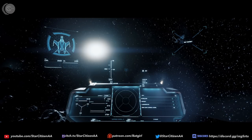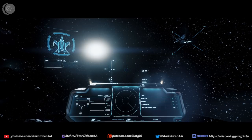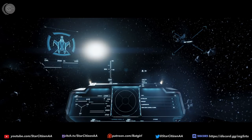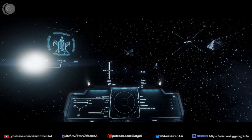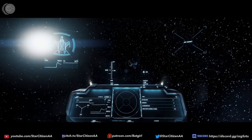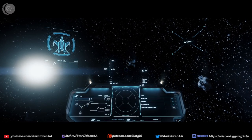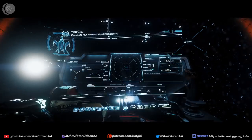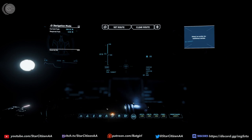Cosmic Cat only has starter ships — she has an LX, a Mustang Beta, and a Mustang Gamma. Over on this account I have a Mustang Alpha, Mustang Delta, and an Aurora LN. Just too many ships to remember. Most of my ships are lower-priced, though. I am finding that this ship is very maneuverable, very reactive in combat, and I like it a lot.